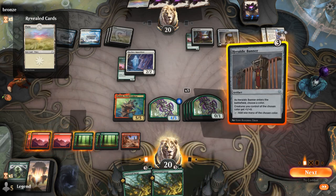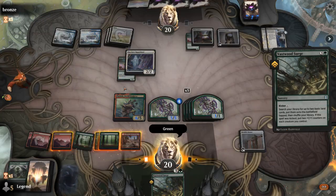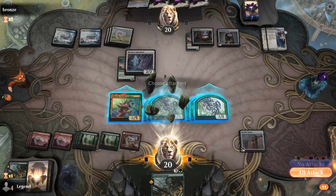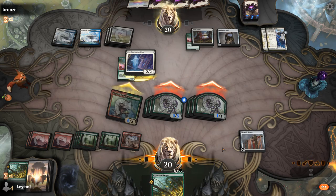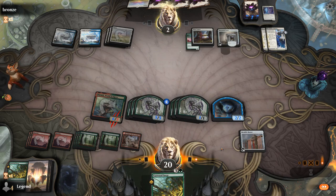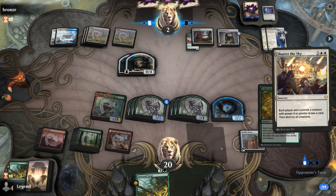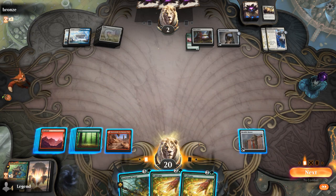They pretty much need to Shatter the Sky otherwise they're dead. If they do have Shatter, it's going to be tough for us because we don't have another threat in hand, but we could potentially topdeck a Bonecrusher Giant. There's a Shatter — unfortunately they might have had it in hand and just wanted to wait an extra turn, which was risky on their part but may have paid off. Sadly we don't draw Bonecrusher Giant, so we're not doing much and next turn they get to gain a bunch of life.